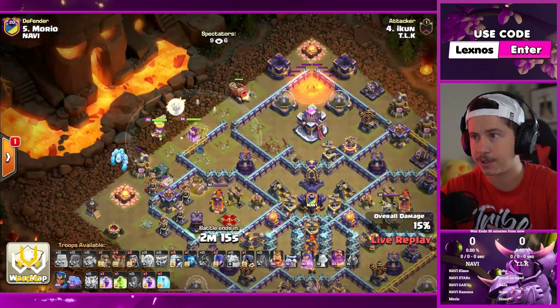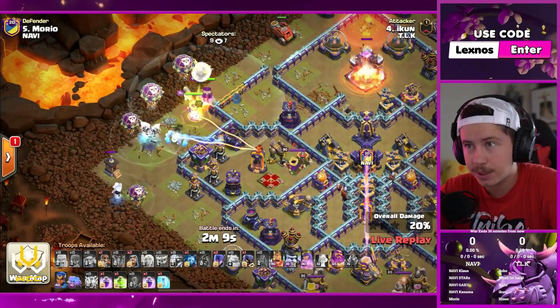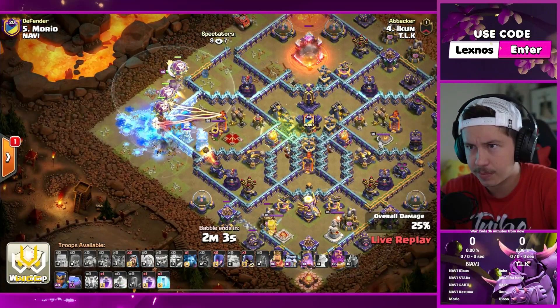Drops the queen, pulls the warden, flame flinger to go get the town hall. Ice golem, E-titans, coco balloons leading the charge. We're going to use the king further down south with a wall break to get access to the eagle artillery compartment. Jump spell already deployed.